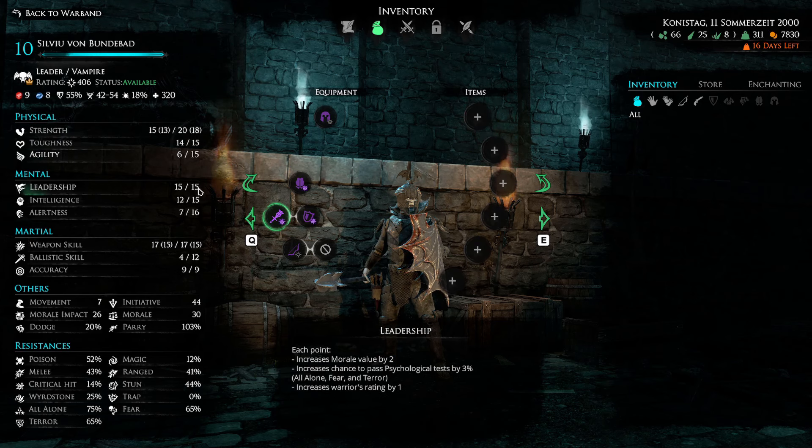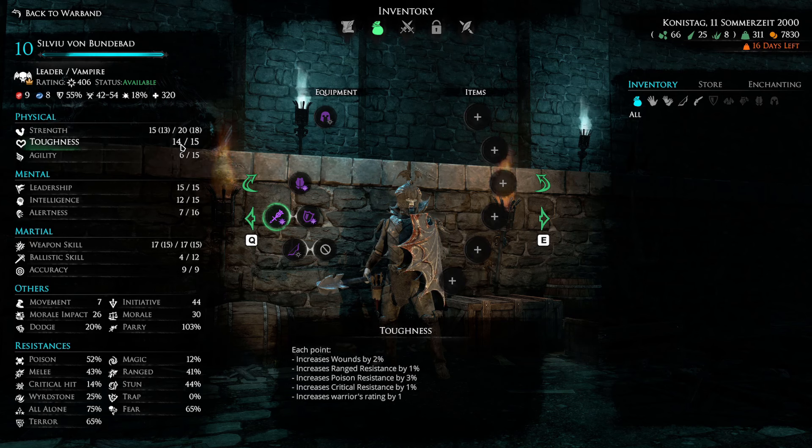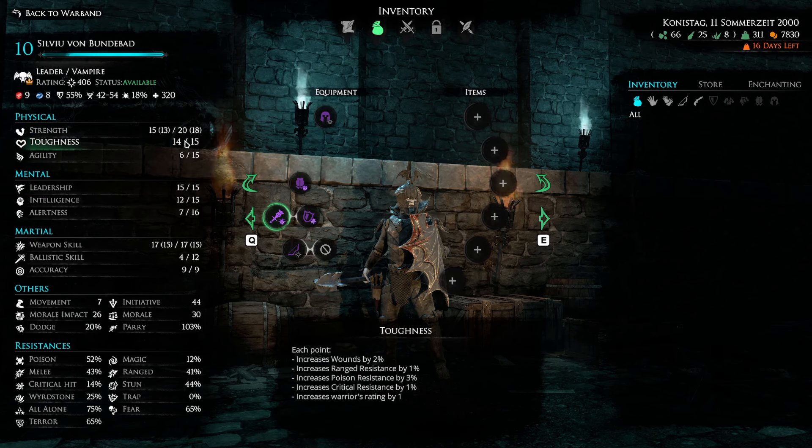I didn't put any points into agility because I wanted him to be a pure tank. Ironically, agility does increase melee resistance, but that's because when you're doing a high agility build you want a dodging unit, and if those dodgers get hit they need some melee resistance so they don't just get killed. I think getting strength up to 12 and toughness up to 15 is definitely the way to go for your physical points — it lets you do good damage, survive hits, and get a bunch of healing done, since he's got over 300 HP.